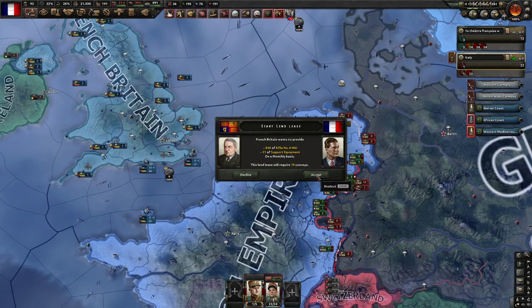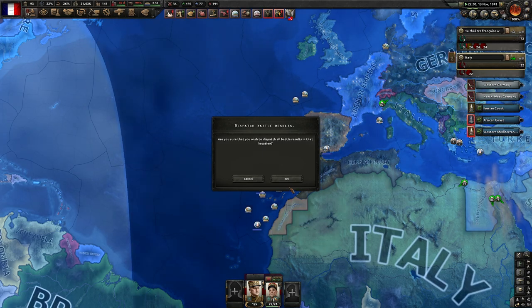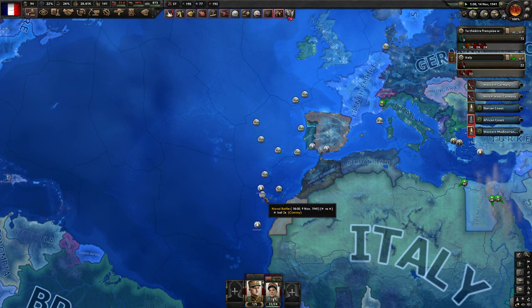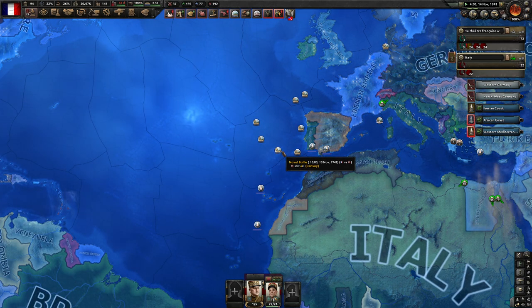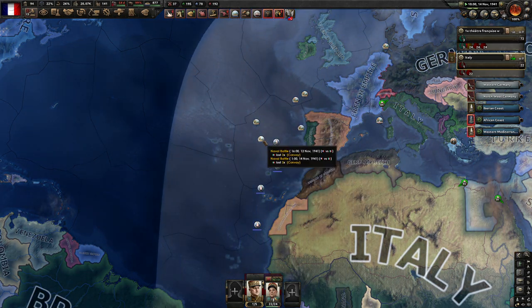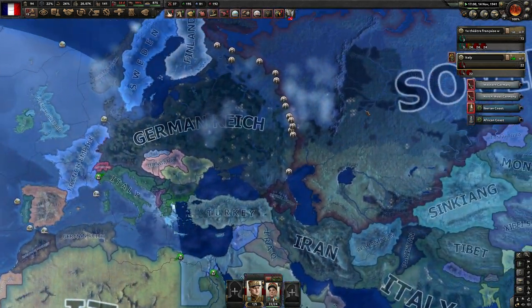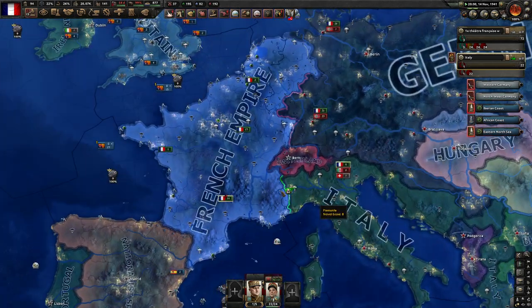Britain wants to give us rifles? That's amazing. Look at all this — we are sinking so many here. That looks like Romanian convoys — they'd be trading for oil and stuff. This is phenomenal. Just convoys everywhere — beautiful. We'll keep sinking all these convoys and hope for the best.